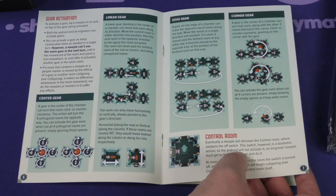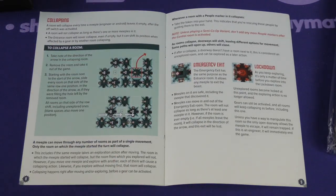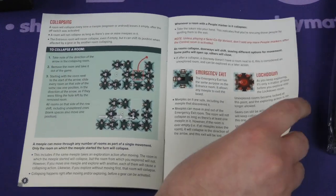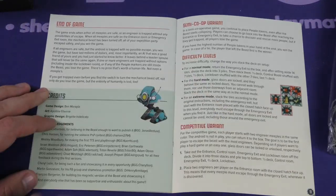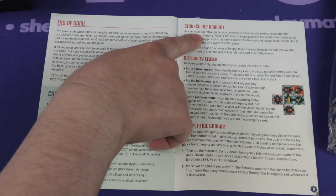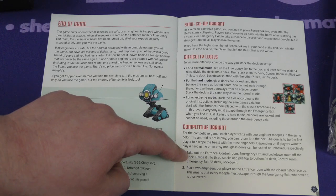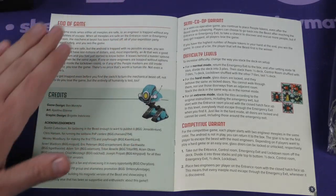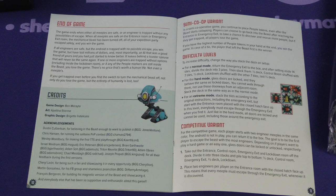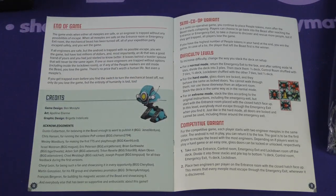Eventually the meeple will discover the control room, which contains the off switch. At that point stuff is going to collapse and you've got to make your way out. That sounds good. So the end of the game: either get out or you don't. There's a semi-co-op variant — wait, no, this is a competitive variant. So it's cooperative in basic play. I'm going to call this a cooperative game in my own head just to give myself peace so I can sleep at night.